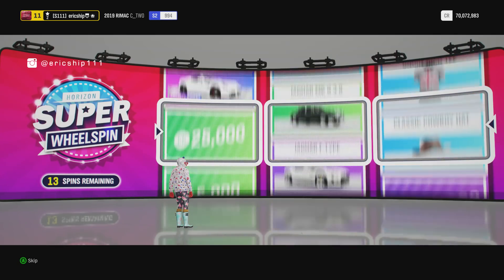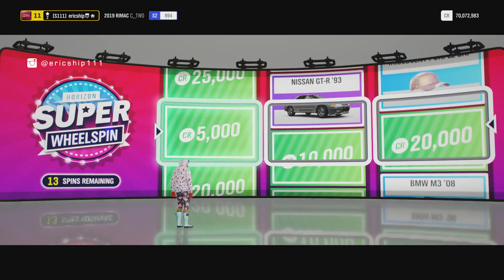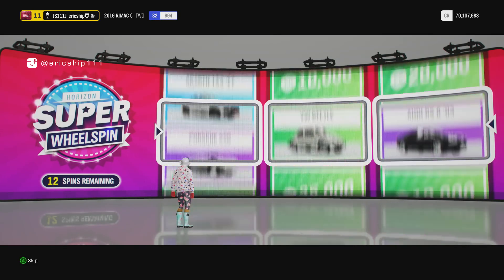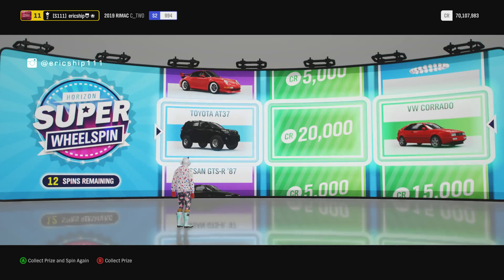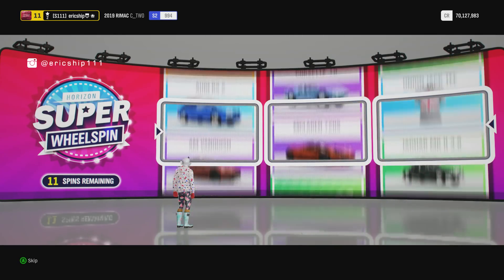14 spins remaining, at least for this countdown. We've got three commons. That's okay. So far we've made a little bit of money, I'm not exactly sure how much. Our first Toyota - fantastic. And the VW Corrado, sorry if I've butchered that name.